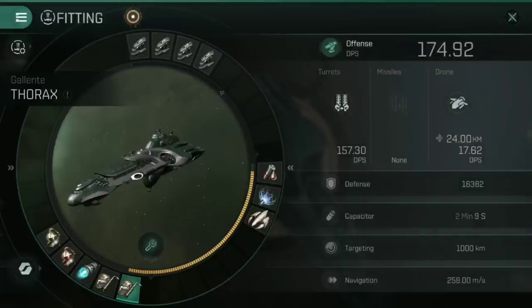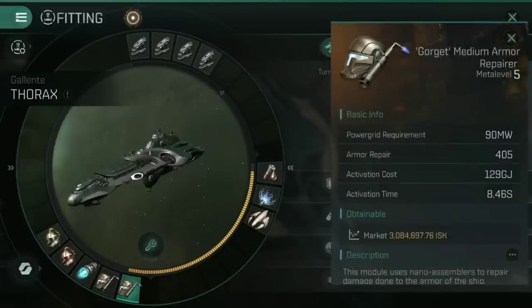The other modules we've got are two Gorgé medium armour repairers — the best that we can get nice and cheaply, coming out of those storyline missions. These are medium armour repairers. We're going to have these running pretty much the entire time once we get down to armour in order to keep that topped up. Any damage we take to our armour, hopefully, these are going to be able to repair.